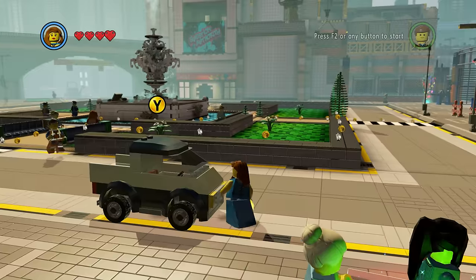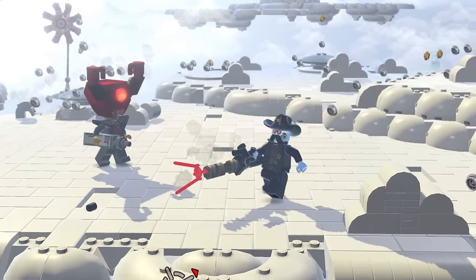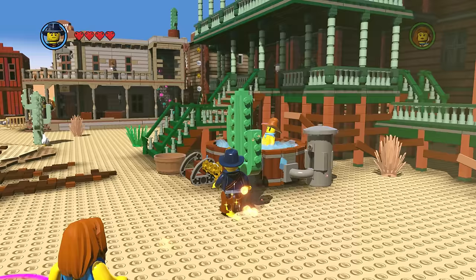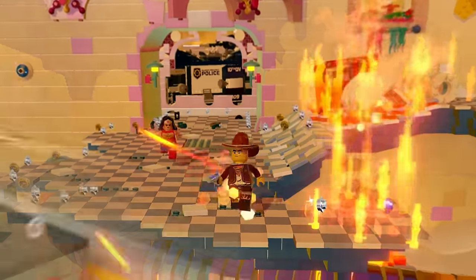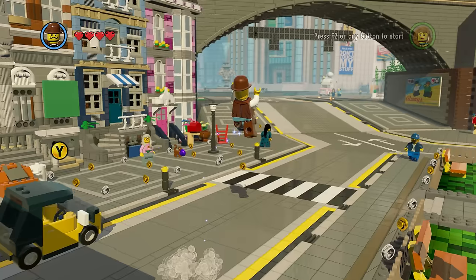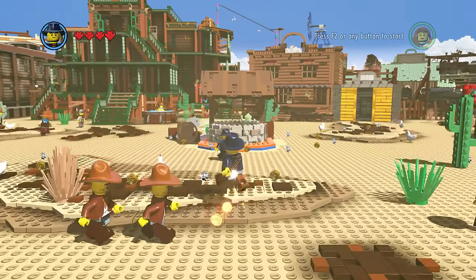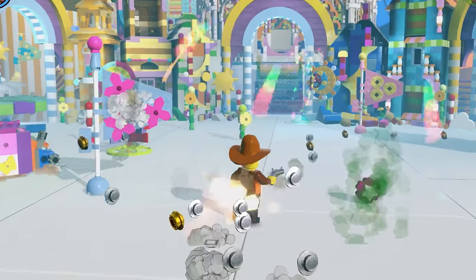LEGO Movie 1 isn't that great of a LEGO game looking back, and one of the best features is the pants. Luckily, the Wild West pack adds three new pants. You get the Jack the Rabbit pants, which make your character constantly bounce — it gets annoying but you get a laugh. Prospector pants doubles your studs, and then you have Hot Pants, which are just pants on fire.